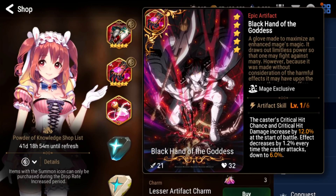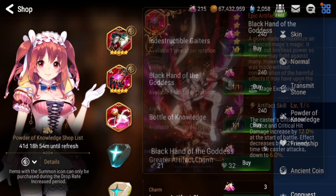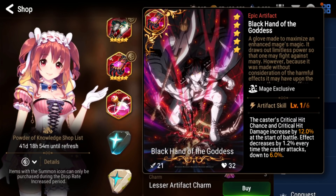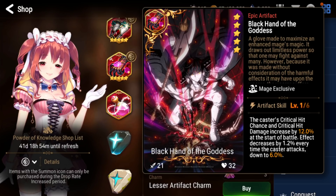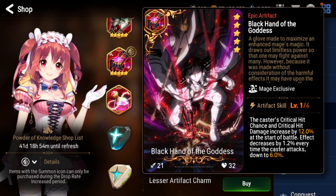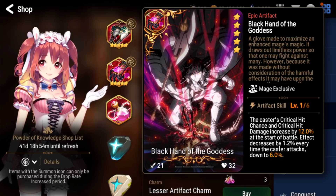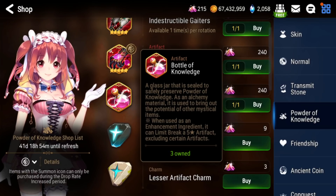Next we have Black Hand of the Gana. This artifact is pretty good, but it's not really good until you max break it because it's basically just a stat check — you're building stacks. I wouldn't personally buy this for 240 powder. If you manage to pull a lot of random copies and have a max-broken copy, then yeah you can use it, but there are other great mage artifacts like Toga Hell's and Abyssal Crown already on this list.